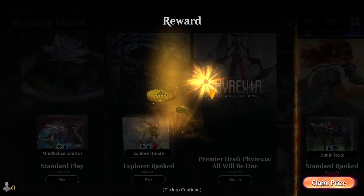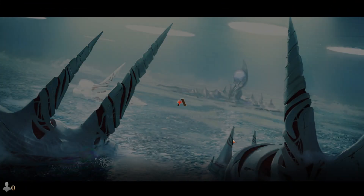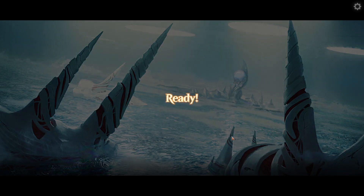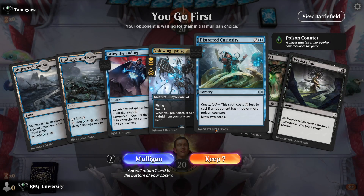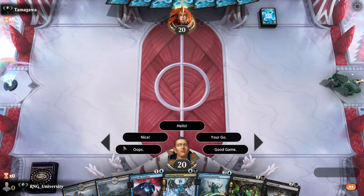I never face any of those fast decks when I'm playing Control. Every time I play Control my opponent is some degenerate control-mill deck, but every time I switch it up a little, all these aggro decks come flashing in. And for whatever reason, that's how the matchmaker decided people like to play Magic — I guess that is how we like to torture ourselves.